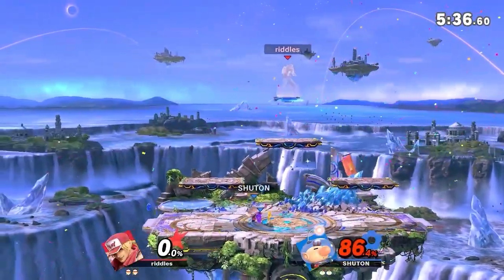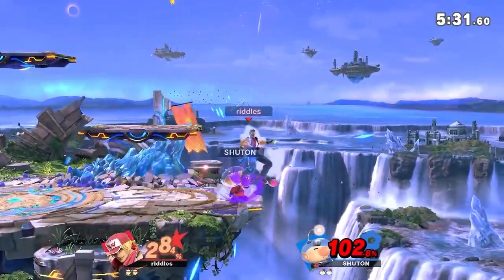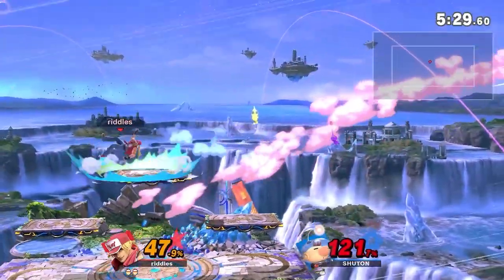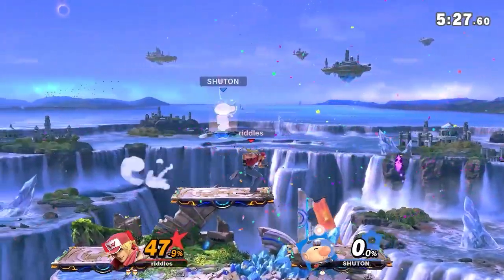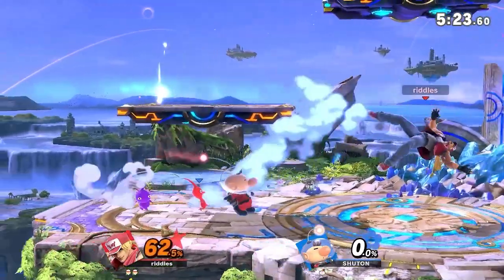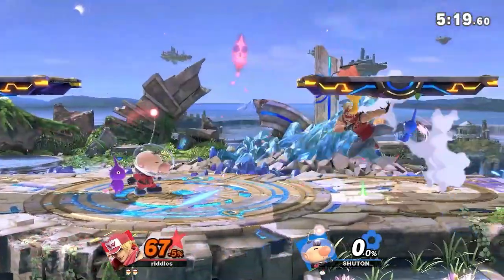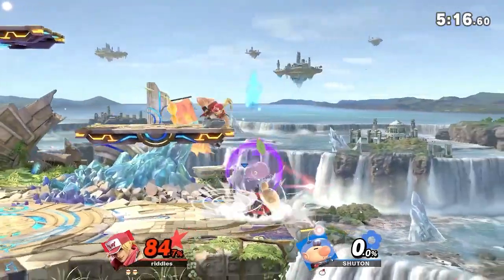Terry doesn't have too much going deep off stage for a stock. You can maybe go for a reverse down air or something like that, but that's hard to set up. I usually think in those situations you want to go for a crack shoot into the ledge — even if you get a tech chase and the air dodge back on, usually by that time you should be okay. But it's a very hard situation for Terry to really cover.